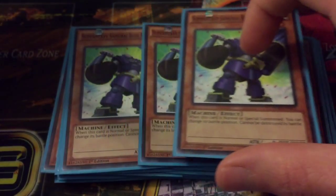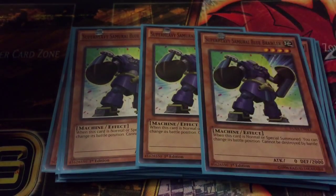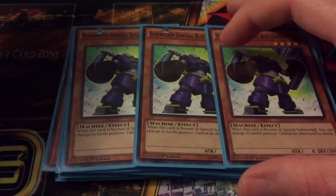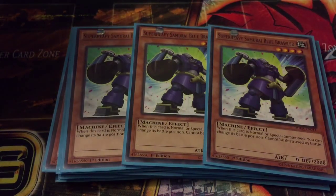Then we've got triple Super Heavy Samurai Blue Brawler. His effect is he can't be destroyed by battle, and when he's normal summoned or special summoned you can change his battle position. So it's pretty much a 2000 beater while you have Big Benkei out, and it can be a pain for your opponent to get around sometimes.